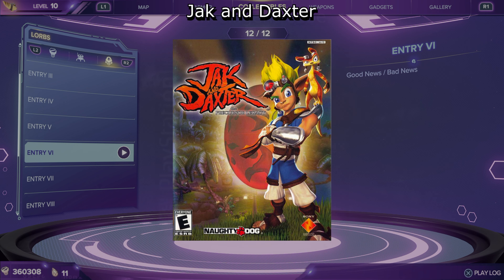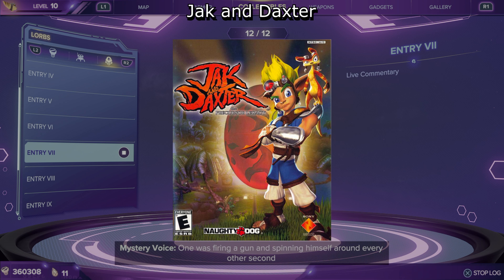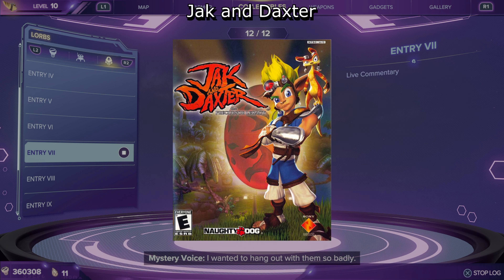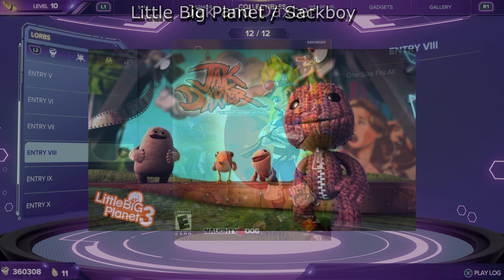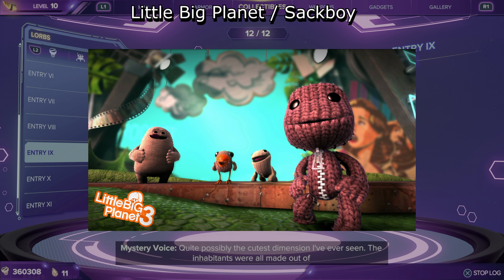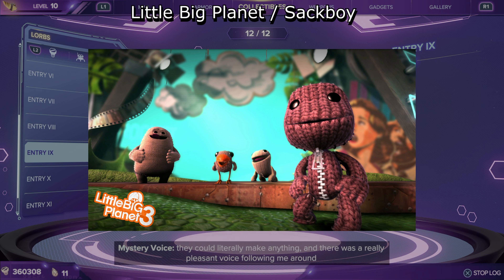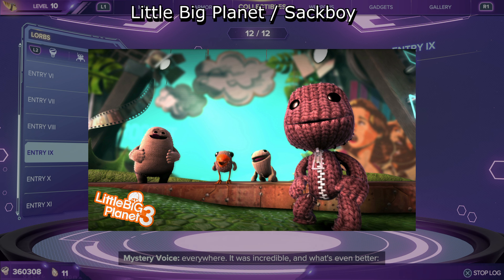Another Lorb describes dimension 31x7 as not super different from home, but featuring a creature firing a gun and spinning around every other second while another hung out on his shoulder doing live commentary. Dimension 242y8 is described as "quite possibly the cutest dimension ever seen," with all inhabitants made out of wool, able to literally make anything, and with a really pleasant voice following the narrator around.